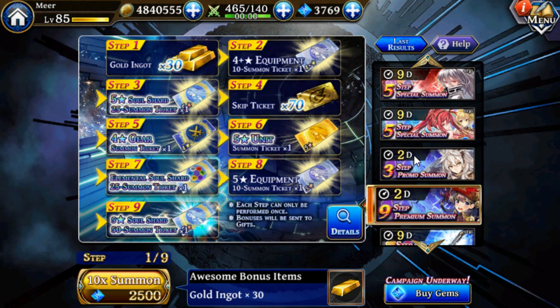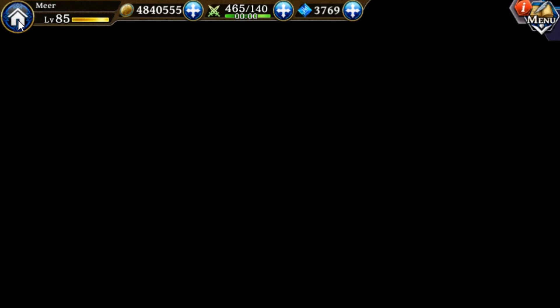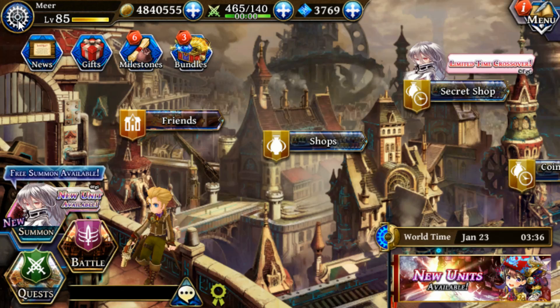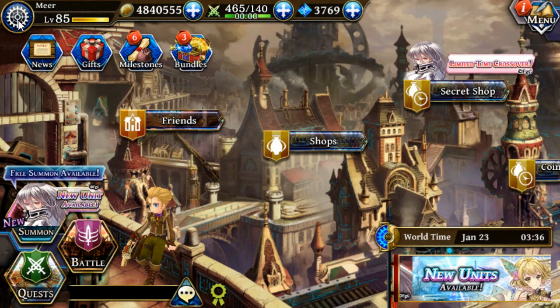If you want to reroll and you get one of those characters, your time going through the story as well as your first few events will be much easier than players who get unlucky in their rolls and might get good but more support-oriented units like Elizabeth, rather than carry-type units.